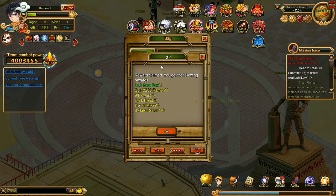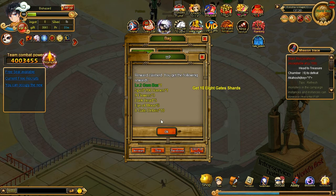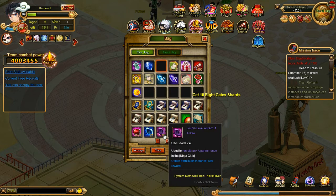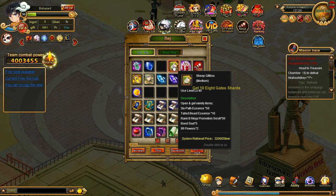But they also give us these boxes, which are actually really good. They give us a level 2 gem box, so that contains all the gems — some dark beads, Eye of Moon, 8 gates, and some flowers as well. So there are the level 2 boxes, which is pretty nice.